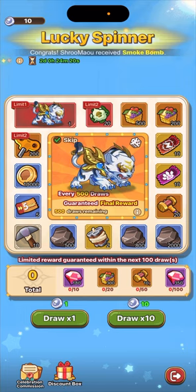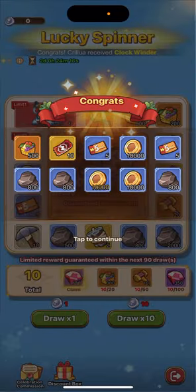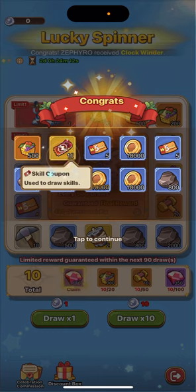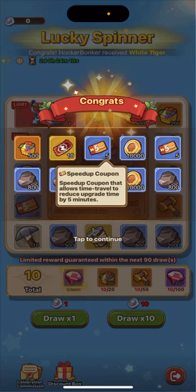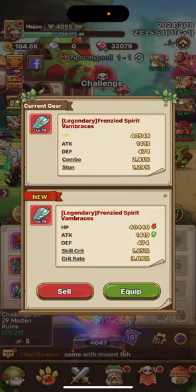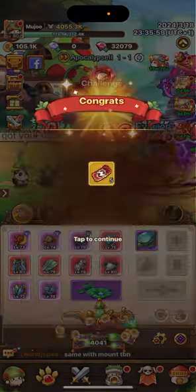Don't use your money on this, I don't think it's worth it. We're just gonna do a 10-draw here. Oh nice — basket, nice. These speed coupons we're gonna use — we really need them on this account. And this one, just get a crit rate and stun combo.